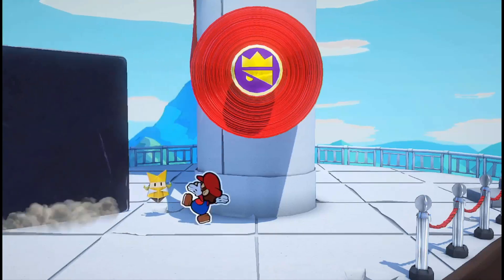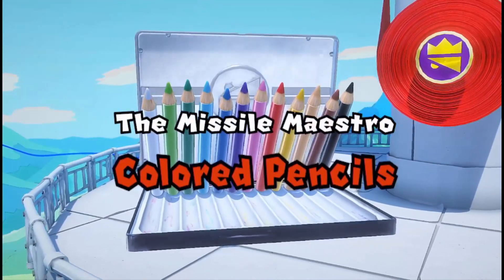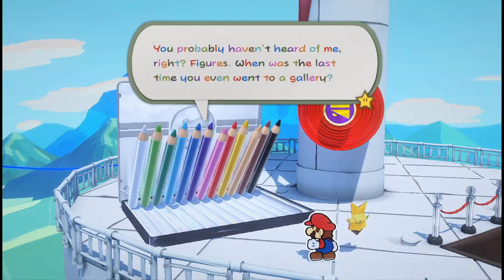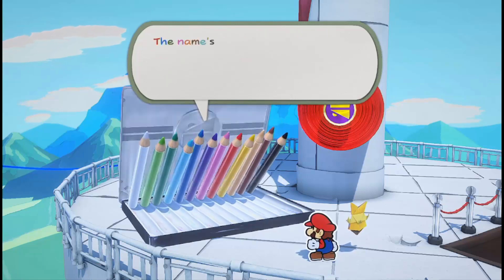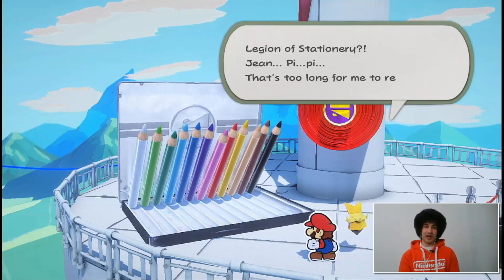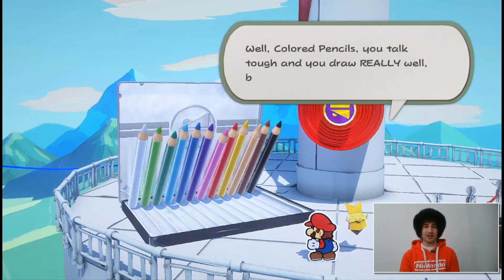All right, so we're coming up to our very first boss battle. Can you talk to us a little bit about what's different about a boss battle? Certainly — in the battles with regular enemies that you were seeing before, Mario was in the center of the rings and he was arranging the enemies into patterns. In the boss battle, the boss is in the center of the rings and you're arranging the rings to guide Mario to the center so that he can attack the boss.